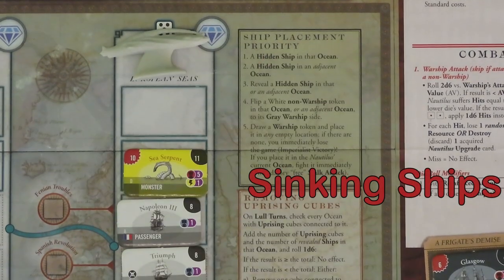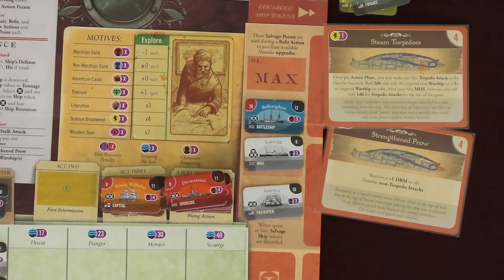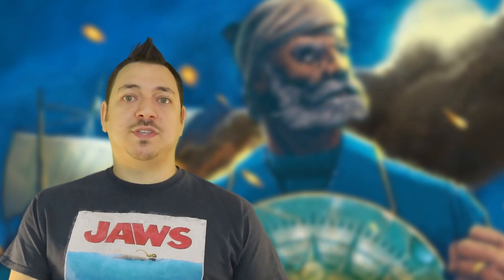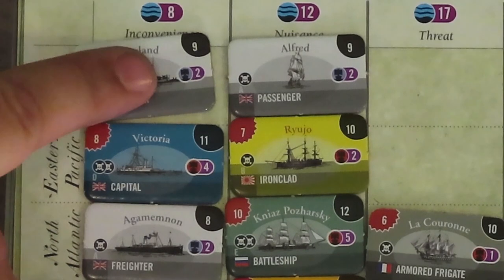When sinking the ship, remove it and gain its printed Notoriety value on the Notoriety track. Some ship tokens may also say to gain something like a resource — do that immediately after sinking it. Then you must choose to score it as tonnage or salvage the ship. By salvaging it, you won't score points from it — instead, it can be spent during a refit action to pay for a Nautilus upgrade card. You can only store 4 at a time. The tonnage area of the board has a row for each of the 6 major oceans. Ships sunk in those oceans may be placed here in the furthest left open space. Ships sunk in transitional oceans may be placed in one of the adjacent major oceans rows. The ship is added with the side you sank facing up. If all 6 spots are full for the row, just start stacking them in the 6th column. At the end of the game, you'll gain points for the furthest column fully filled in all the major oceans. Additionally, each ship shows victory points on it, which will also score at the end. Warships and non-warships score separately, as shown by a blue or red ship icon.